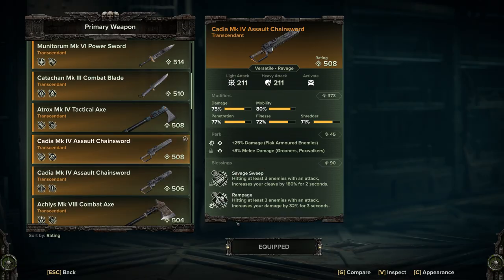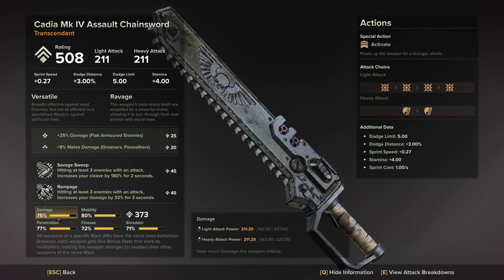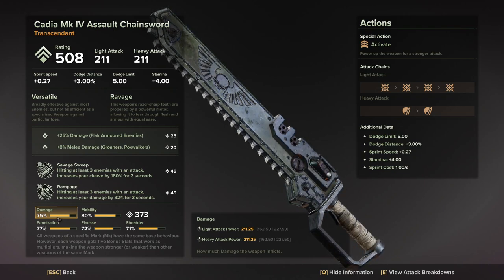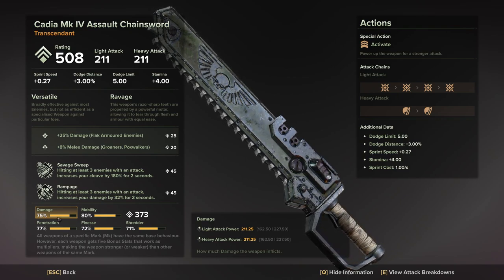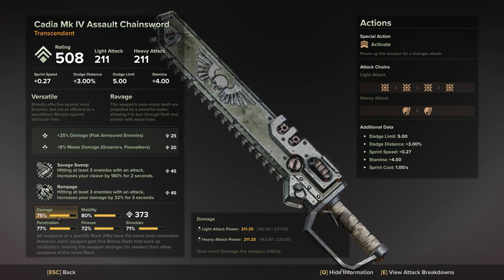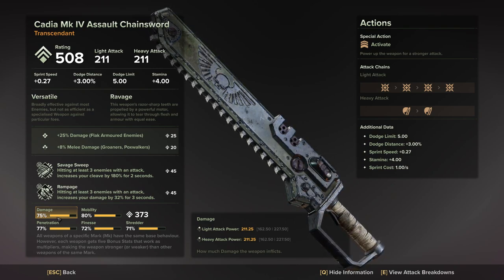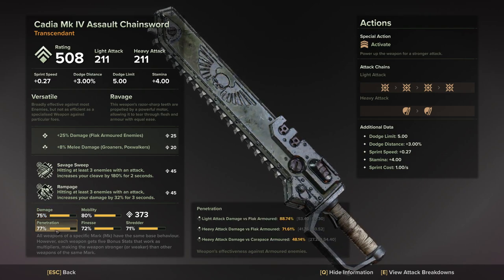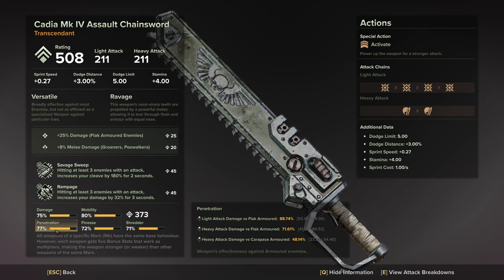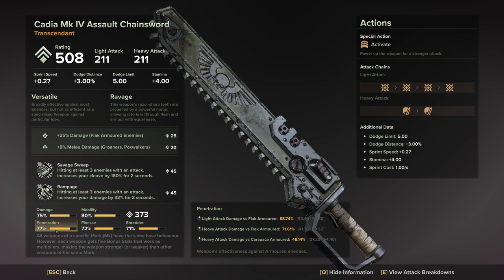I got savage sweep baseline but rolled rampage on this — that's how it ended up. In terms of stats, I went with damage as high as possible. A lot of people go for break points, which is great, but as soon as a patch drops or your weapon changes slightly you're going to feel weaker. My rule of thumb is to get damage as highly rolled as possible irrespective of break points, because the stat system is RNG — it's better to future-proof your weapon. Penetration is the same idea because it affects damage dealt to flak and carapace armor targets on your heavy attack, so you want penetration as high as possible.